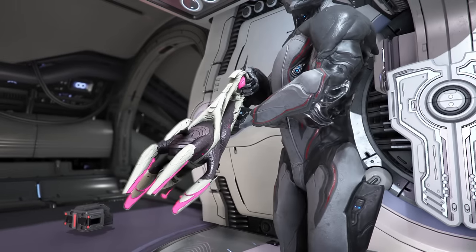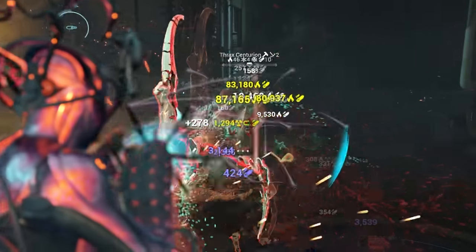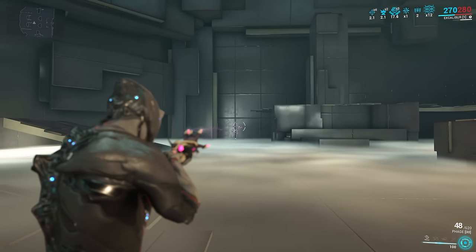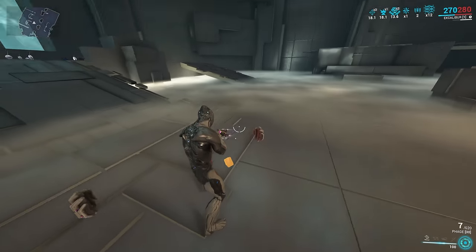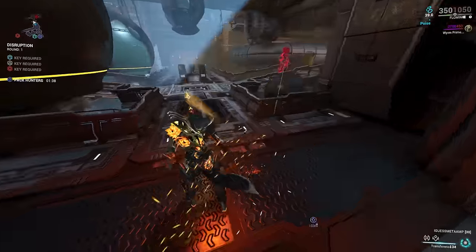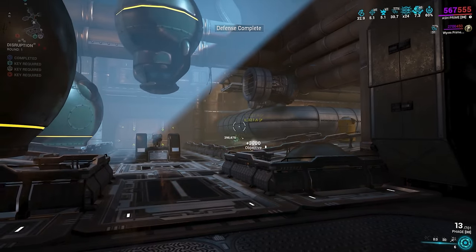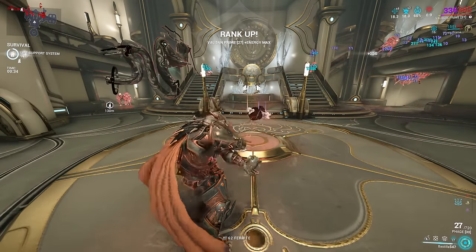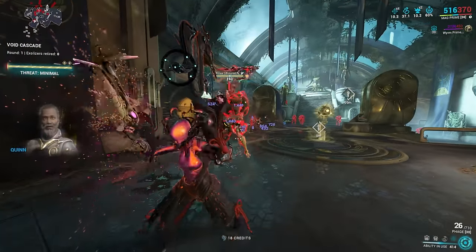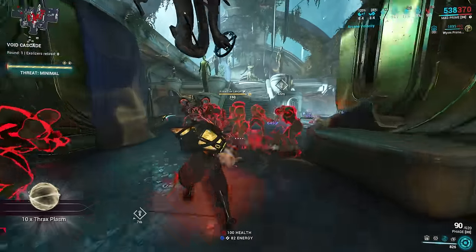Moving on to the Phage — the infested version of the Convectrix, this beam shotgun produces huge amounts of heat procs. It has seven beams that start in a fan shape; when you aim, they tighten into a focused spread. It also has innate viral, which is great for boosting heat damage over time. It's an MR11 weapon from the Bio Lab in your clan dojo. It's generally a single-target weapon excellent against Thrax, Demolishers, and Eximus units, but can sweep groups if you pull enemies together and hip-fire. Against steel path Thrax, expect heat ticks of 1.5 to 3 million.